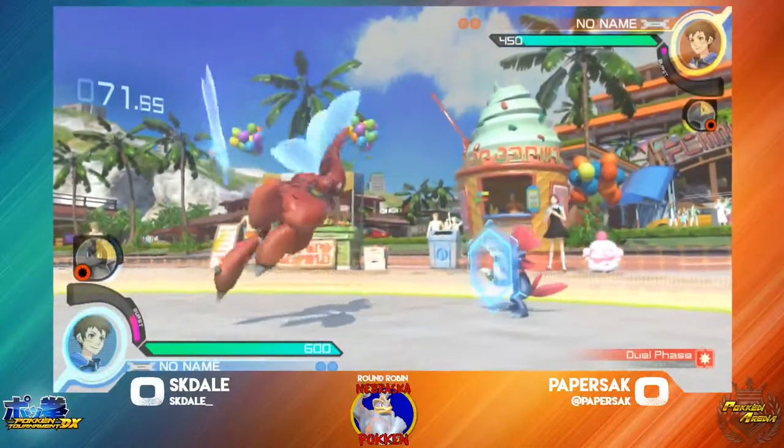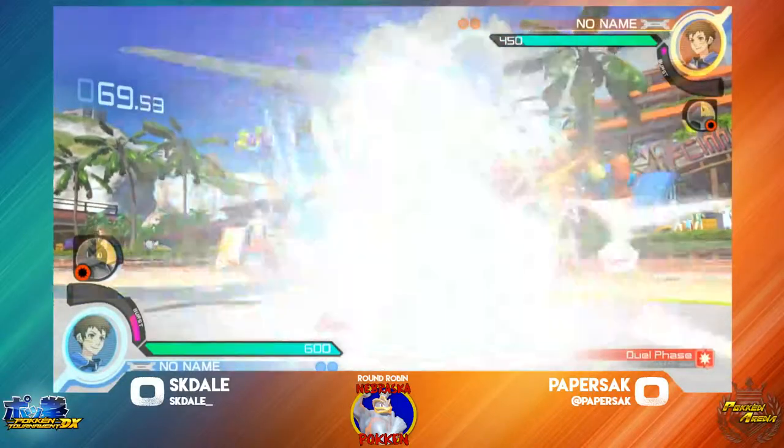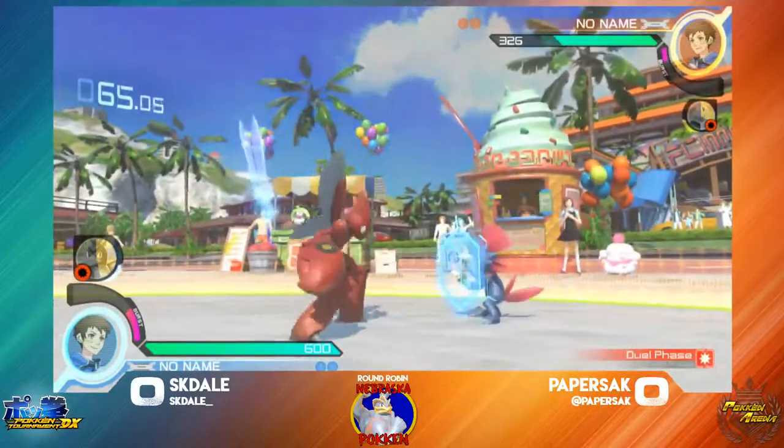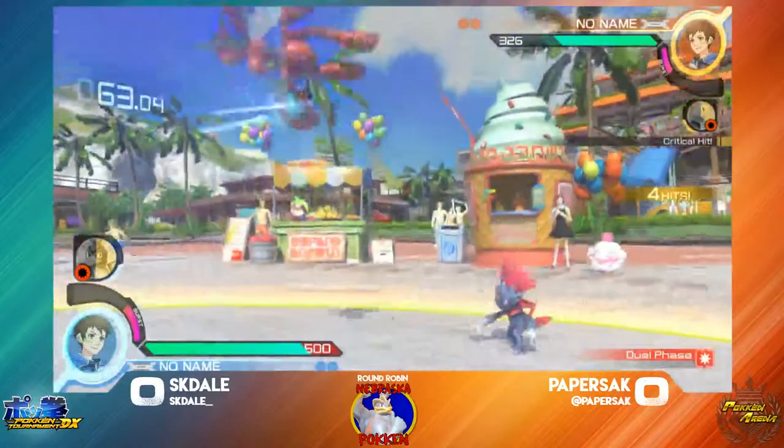Ooh, good slide — goes for a bit of a cross-up in a way. Bullpunch is going to beat out the — I think that was a five? I forget. Can't land that counter-attack.